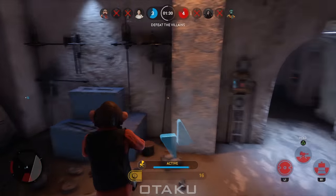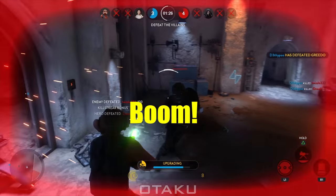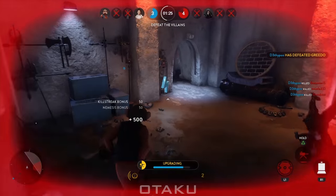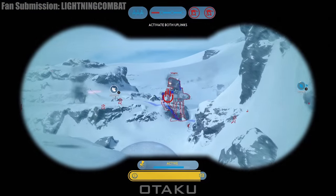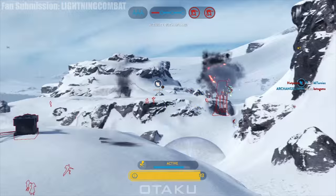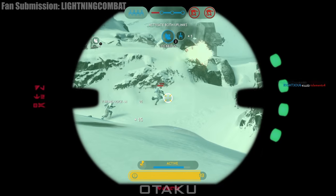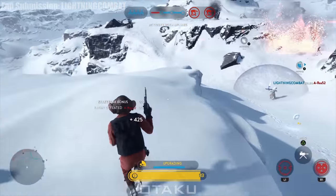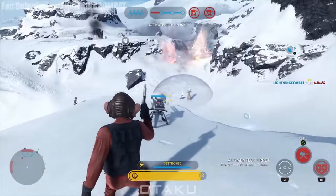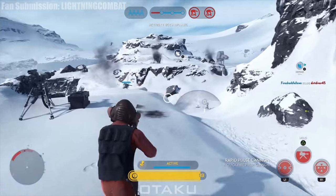Last is Neenie Weenie's pulse cannon. It's a regular pulse cannon but with a shorter cooldown time and a much more minimalistic scope when aiming down sight. Neenie Weenie also comes equipped with the DH-17 blaster pistol. Check the description below for a link to my blaster review if you want more information on the DH-17. As you can see, there's pretty much no integration of the trait into anything but the auto turret.